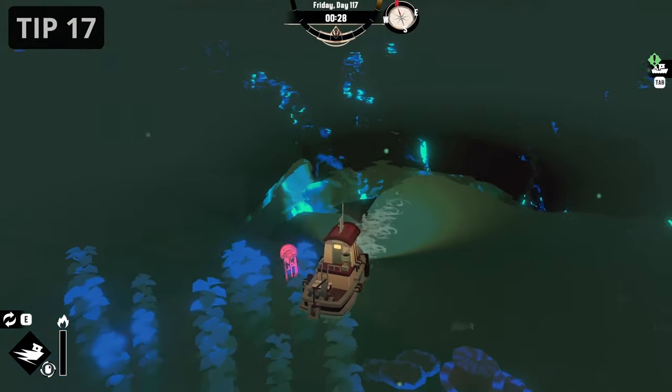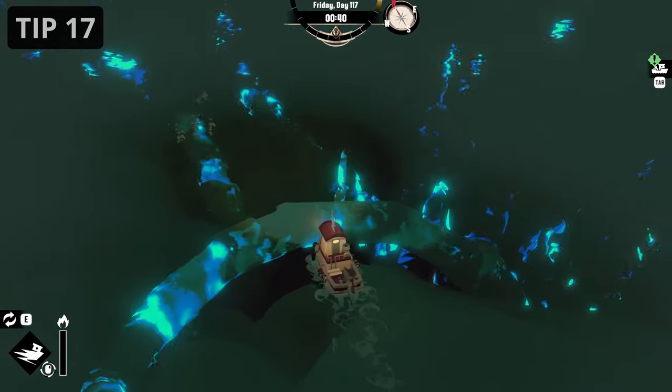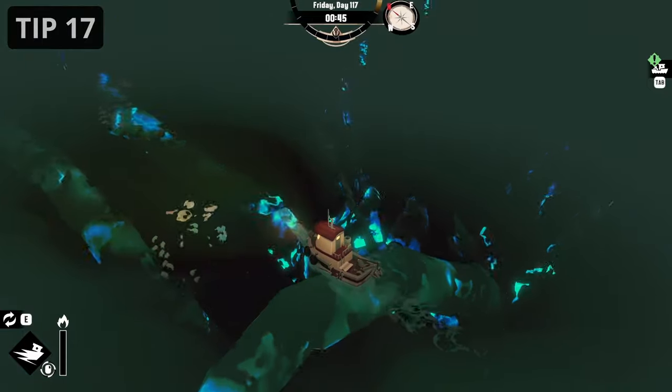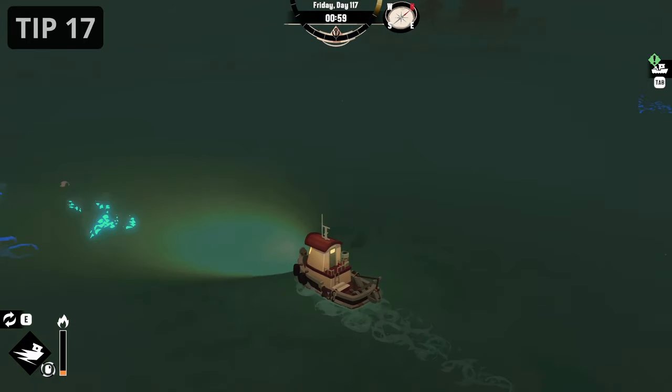There is actually a difference between the passive Kraken and the Kraken when it is about to attack you. When you enter its attack range, the abyss blue light around the tentacle will turn red. From there, you can just escape using haste.